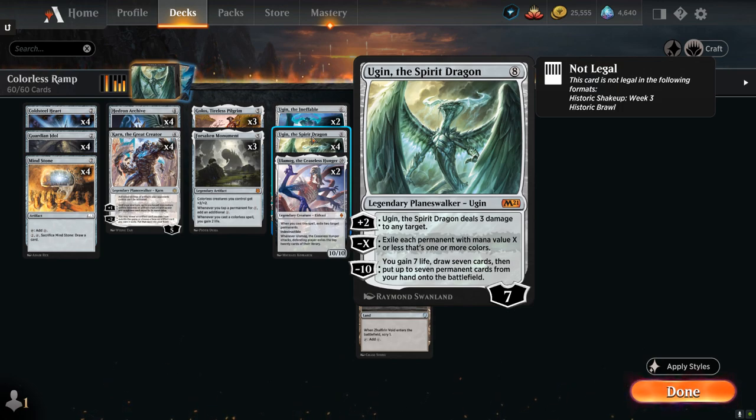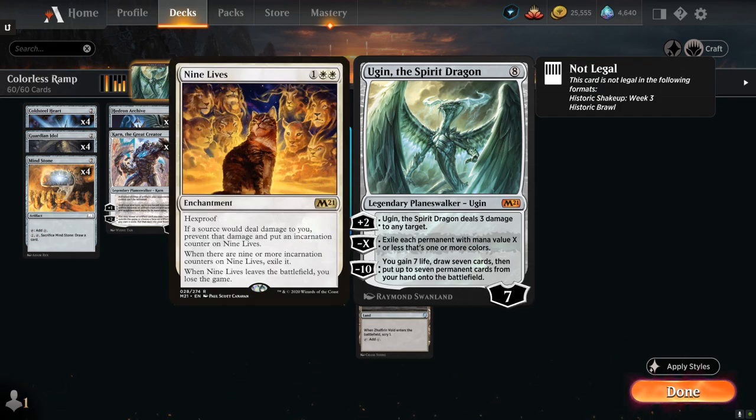The eight-mana Planeswalker starts out at seven loyalty and can plus two to deal three damage to any target. The minus X is incredibly powerful, exiling each permanent with mana value X or less that's one or more colors, so this is often a one-sided board wipe — especially powerful against the Enchantress deck where we can potentially exile a Nine Lives, which has hexproof, so Ugin is one of the few ways to get rid of it and essentially win the game on the spot. The minus ten ultimate lets us gain seven life, draw seven cards, and put up to seven permanent cards from our hand onto the battlefield.